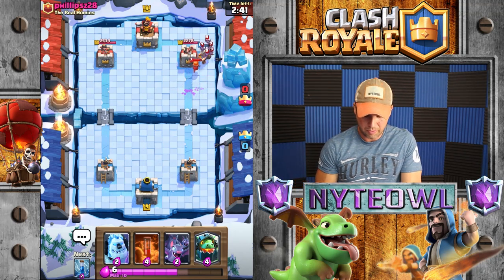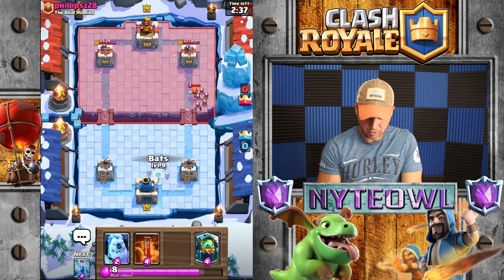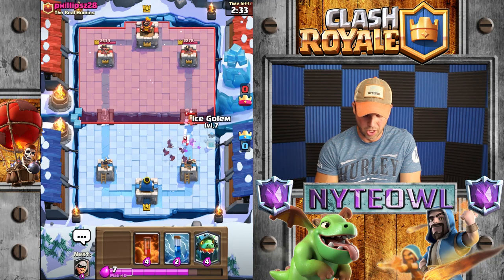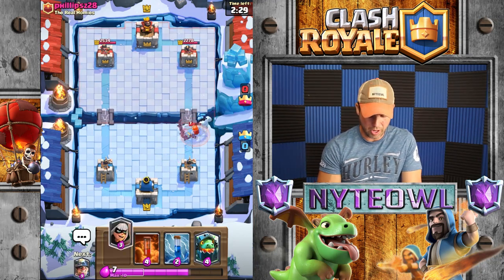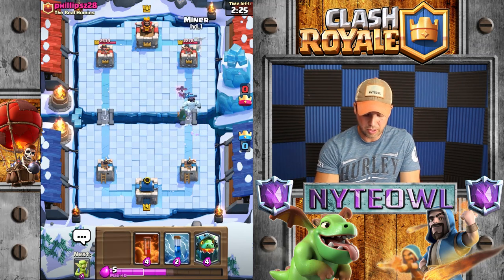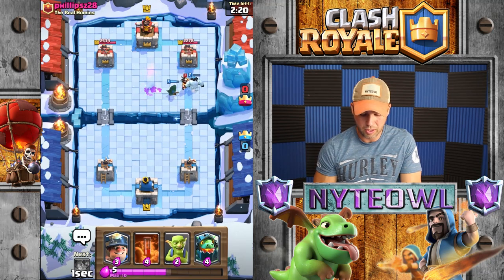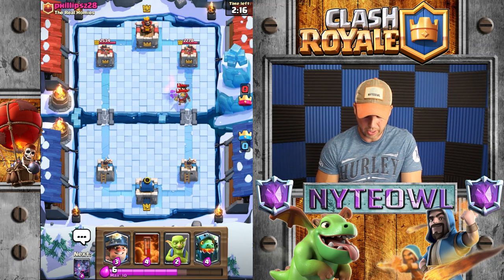Valkyrie — that was actually a pretty good play, I'm impressed. Bats should die but I'll put some Bats down just in case. My Bats should be able to take out his Valkyrie pretty well. Let's throw a Bandit in there — Zap, yes! Kill that — she didn't charge? Holy cow, that's rude.